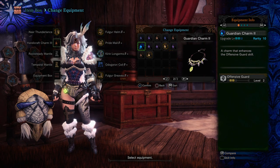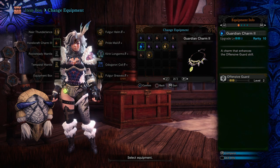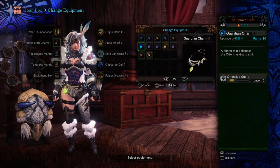You can see the Guardian Charm can go up to level 3 — I only have it at level 2 at the moment. If you need to, you can actually activate all of your Offensive Guard just off this Talisman, but I'm not sure if that's efficient.